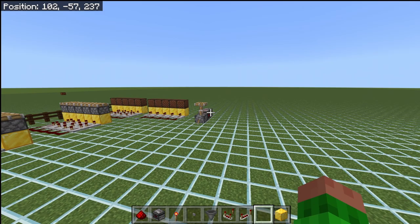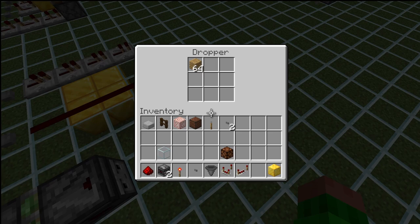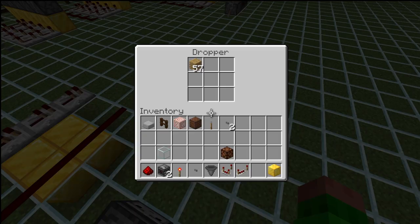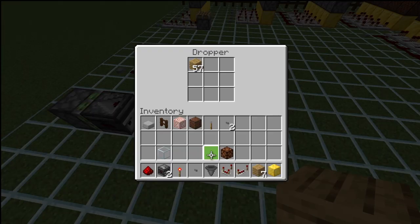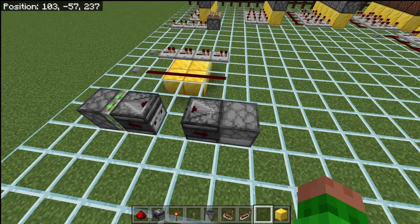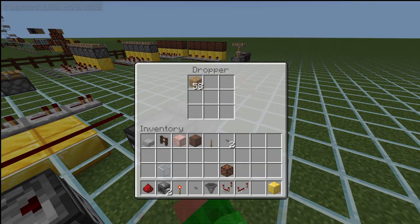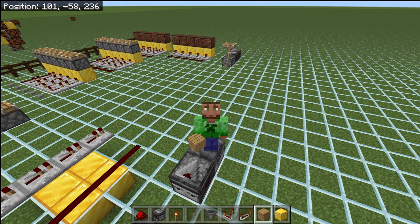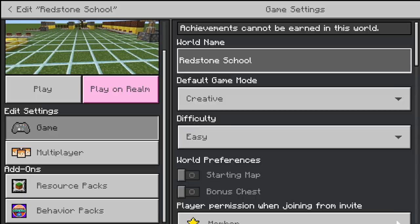In layman's terms, we're going to have the exact same thing happening as before, but instead of powering a piston, this time we are powering a dropper. With this dropper, we have 64 oak planks inside of it, and we can measure how many items are dispensed over the course of that entire 15 redstone tick duration. After the first test, we had 57 items inside the dropper and seven on the floor. Running the test again, we had 58 inside of the dropper, which means six should be on the floor. So as you can see, this is nowhere close to being reliable. On Java Edition they tend to be much more reliable, but that has to do with how the game and observers are programmed to operate.